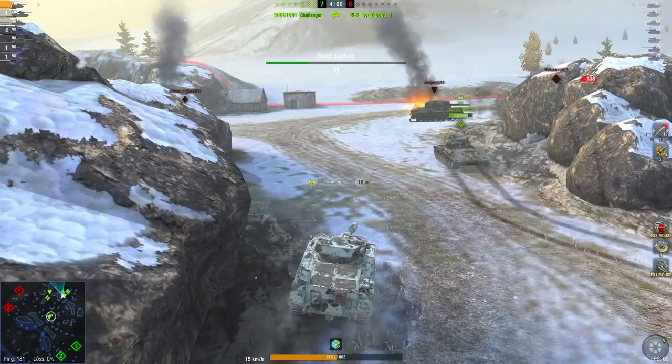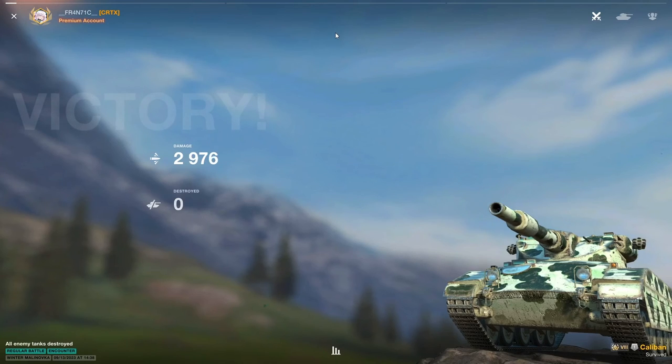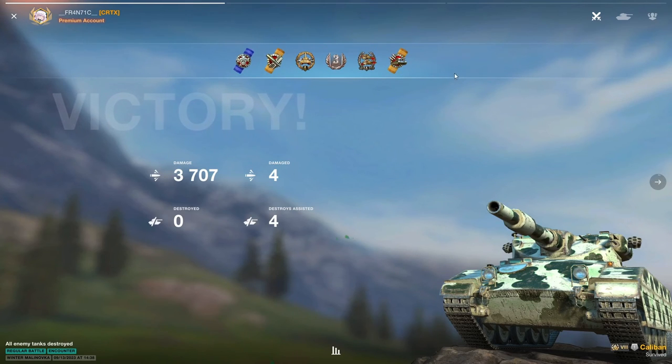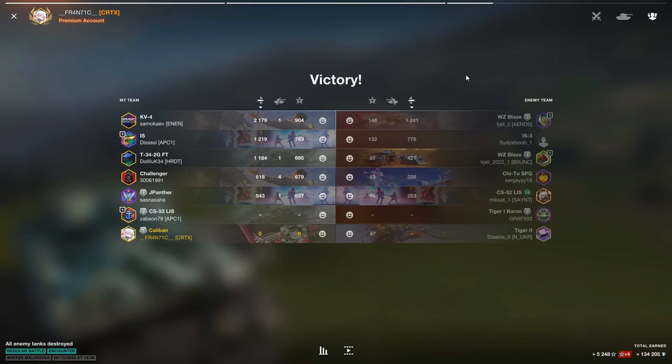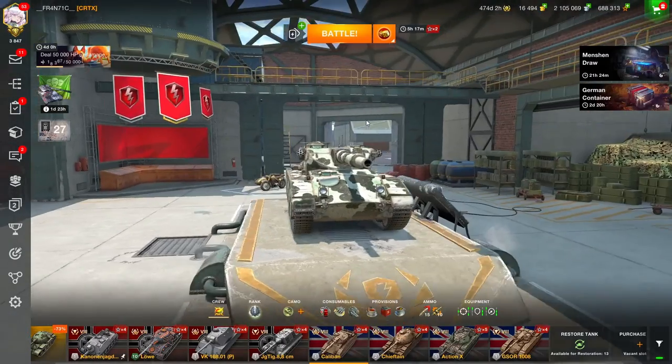Mind you the accuracy is extremely bad, and while I did hit every single shot in this game that is not really going to happen all the time. The Caliban's accuracy is nothing to boast about compared to the G-Saur. However we pulled out 3700 damage in this game and it shows you how great the Caliban is. Even in a tier 8 game we were able to pen that Tiger 2, which has one of the best armor profiles at tier 8 — we went straight through his lower plate. If players don't play well you can take advantage of that and absolutely nuke them.